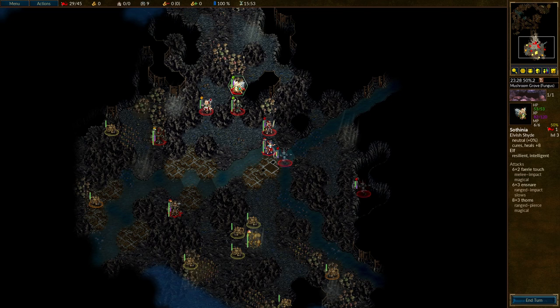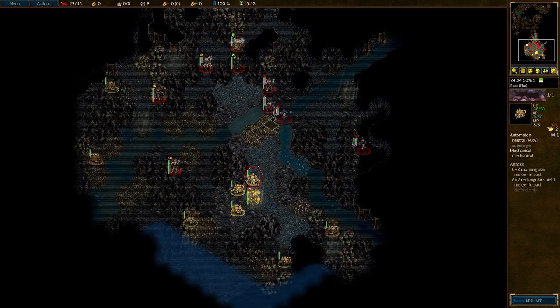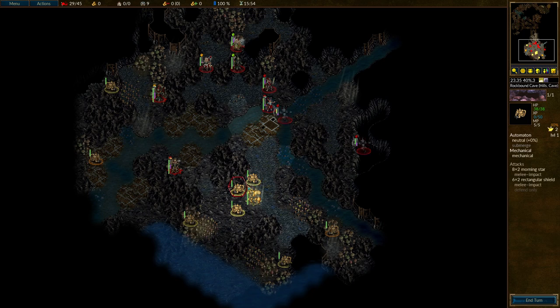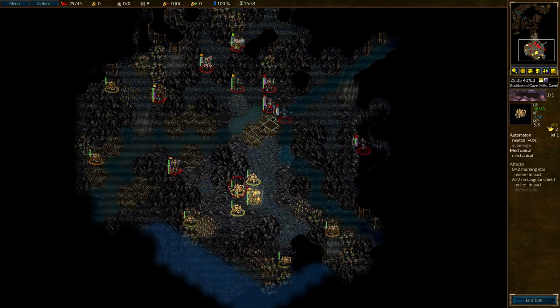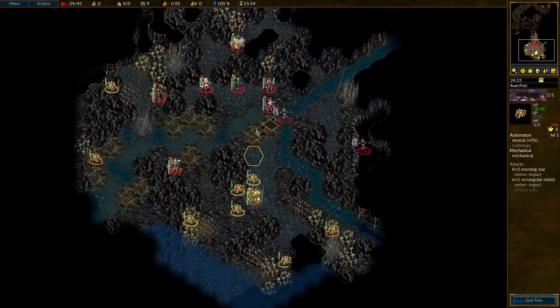What I would like to do - can't quite do it - would be to move this Shide somewhere where it can heal the Spectre. But actually the Spectre is next to Anlinde, so if the Spectre dies then the Spectre is dead and I lose the game. What currently is possible is for at least one of these to come around, and I don't want that to happen, so I'm going to move in a little bit closer with most of these units. I'm going to put my Shide here, and we will see what damage is dealt.